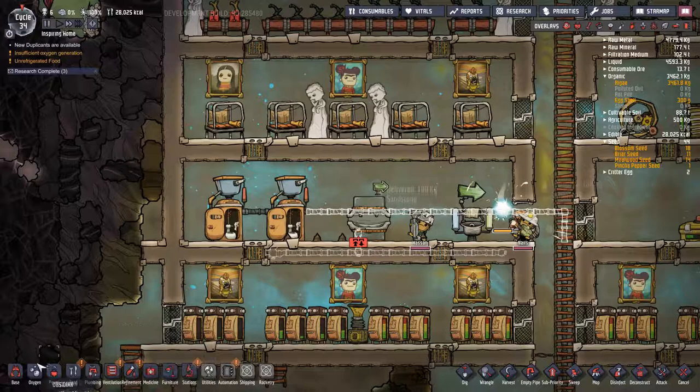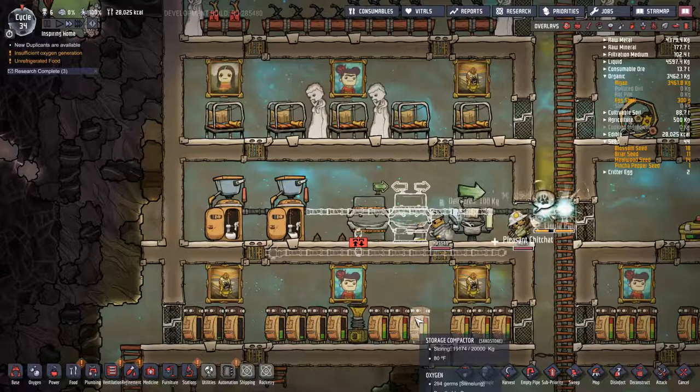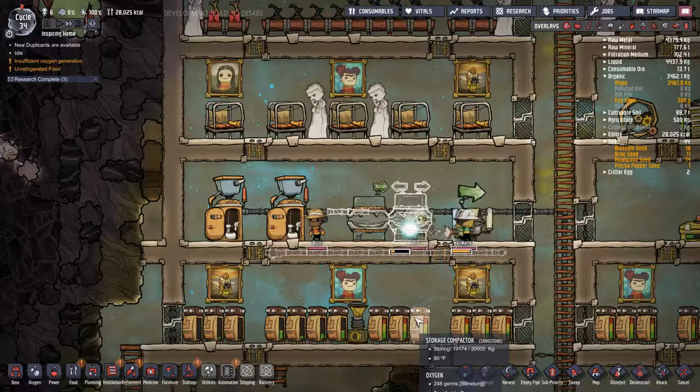There we go. Sink - okay, get that in there. He's already washing his hands. Oh - the old sink! It's an old sink, you dumb bastard.